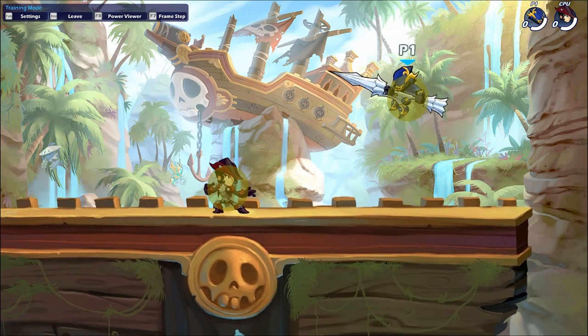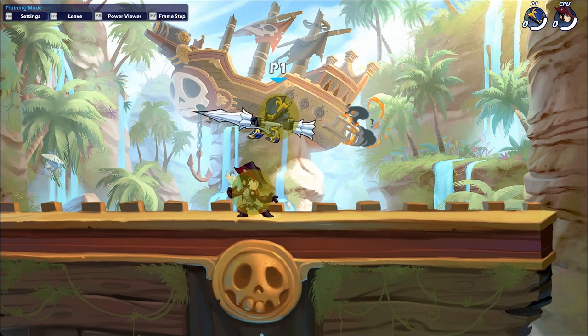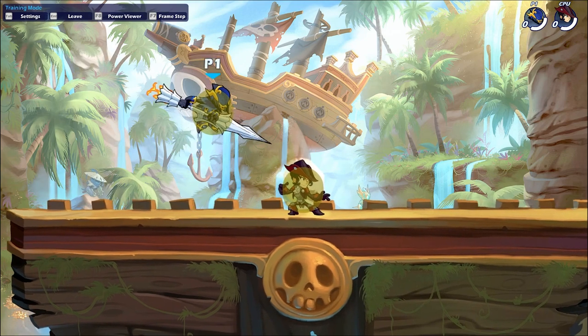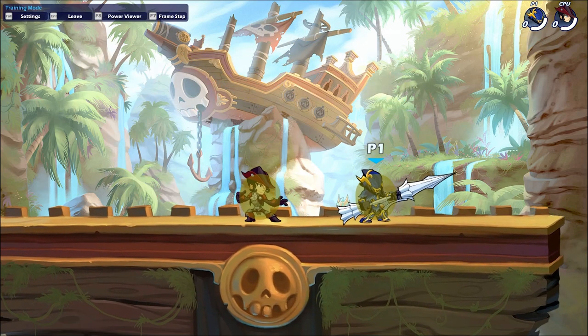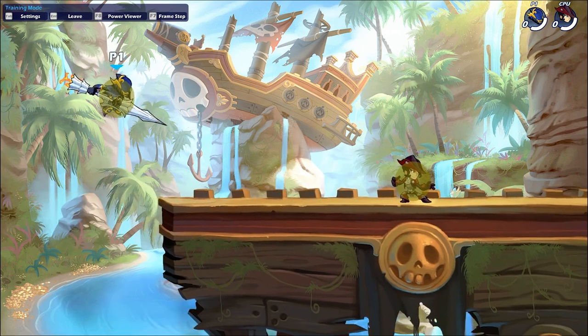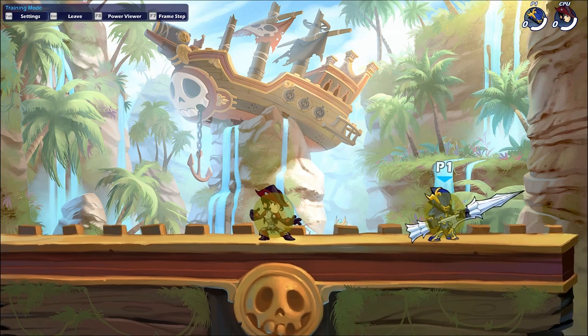Similar to down air, side air moves your character horizontally with no vertical movement — it is a horizontal attack rather than a diagonally downward one. It functions the same as down air by shifting your player model, and one thing to note is it's extremely good for recovering back to stage, as the burst will make you go further than other weapons.